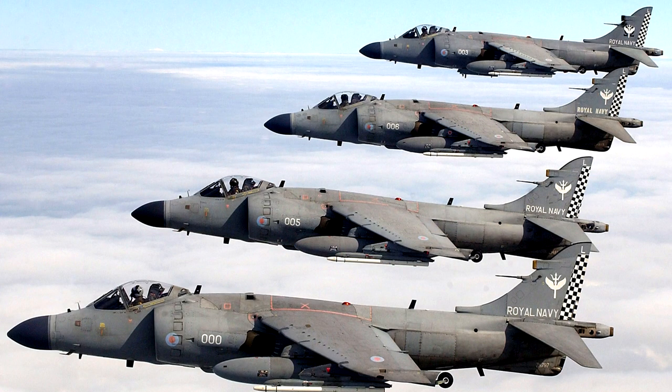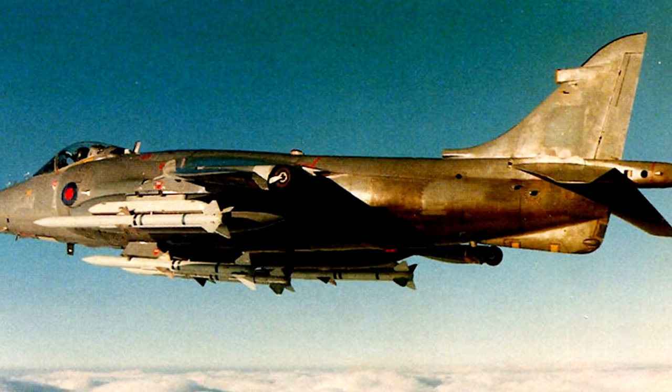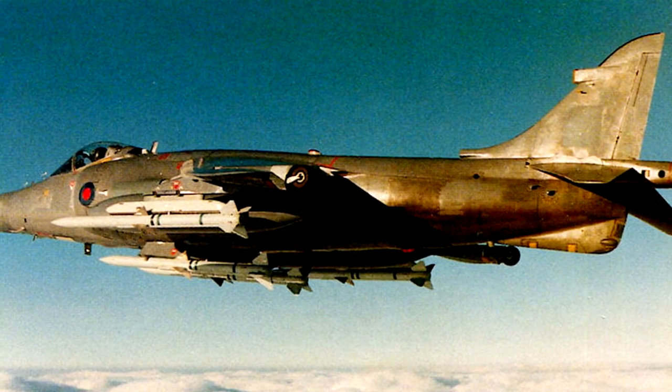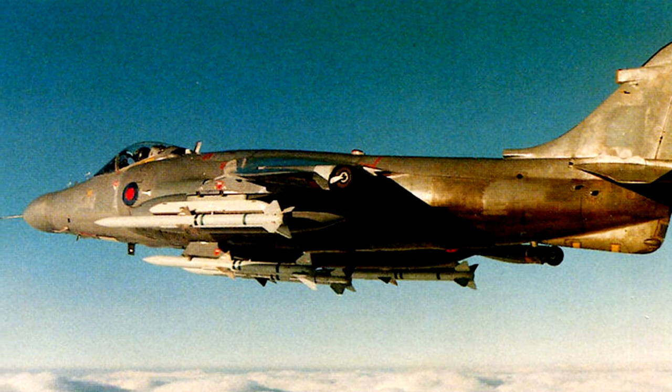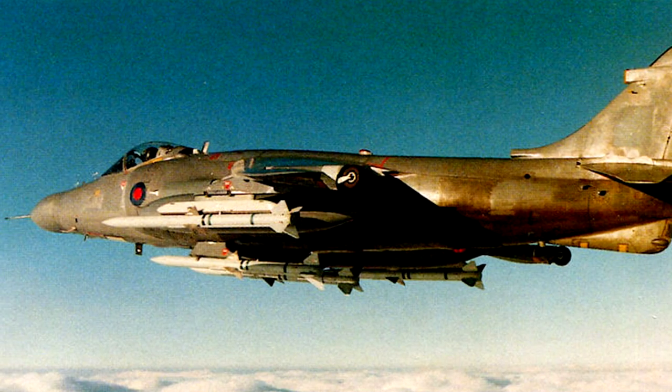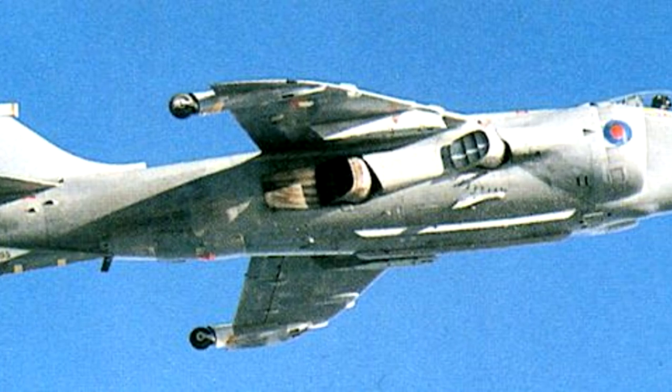All these new systems required the aircraft to be slightly longer than its predecessor, with the FA-2 being 35cm longer than the FR-S2. The most obvious difference is the larger, more rounded nose, which houses the Blue Vixen's array. The FA-2 also retained its AIM-9Ls — the aircraft's fighting edge that proved its mettle in the Falklands.